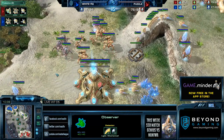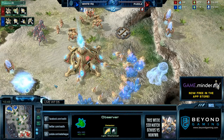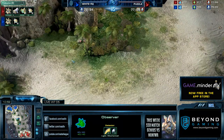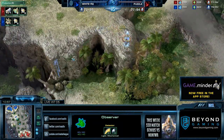Puzzle picks off yet another Observer — WhiteRaw loses his third. But at the cost of perhaps one Phoenix, Puzzle did a great job. These Phoenixes have just paid for themselves by killing three Observers. Observers cost 25 minerals and 75 gas — that's a lot of gas and a lot of Robotics time not allocated to something more fruitful like Colossi or Immortals.